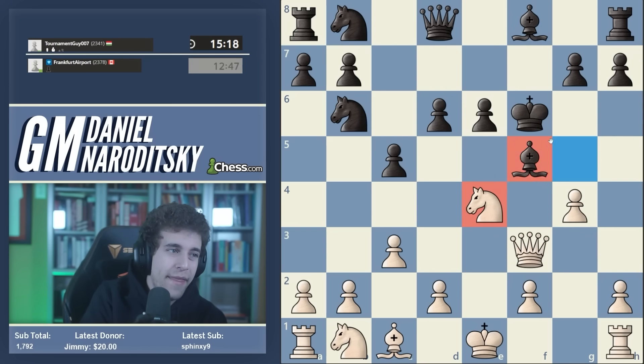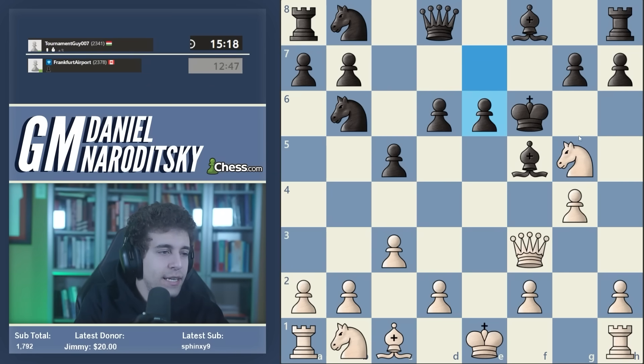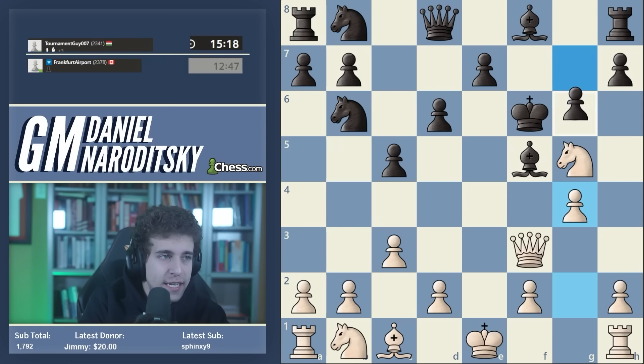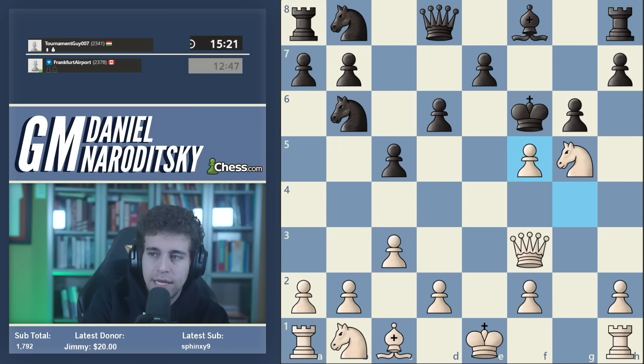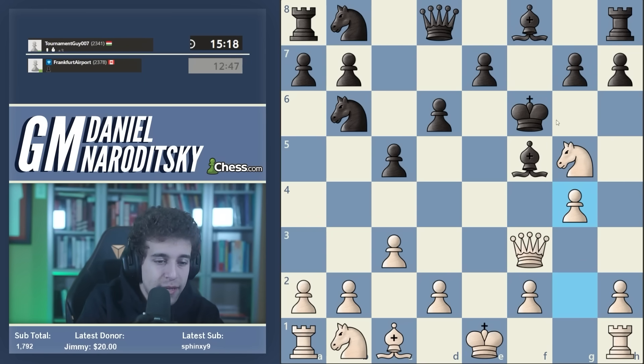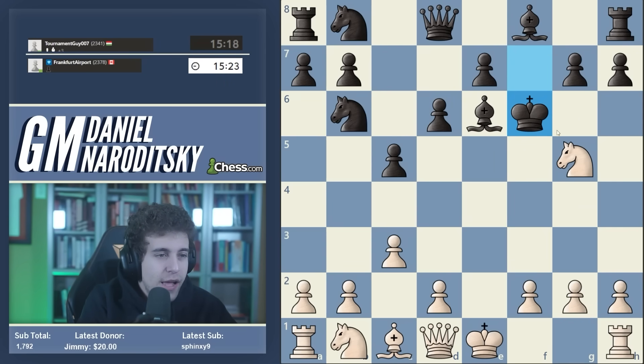If black plays super accurately he can keep the balance: cd, and now you're actually not supposed to play bishop g5 check - you're supposed to recapture. Now we're getting into computer theory which is not very instructive for most people. It's enough to remember to give this check and then to meet bishop f5 with g4, and then remember this move - and that's enough. You don't really need to remember anything else. If your opponent has done their homework and knows an 18-move line and equalizes, congrats - but this is chess.